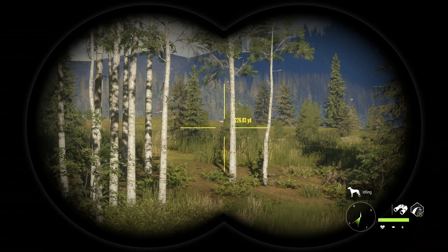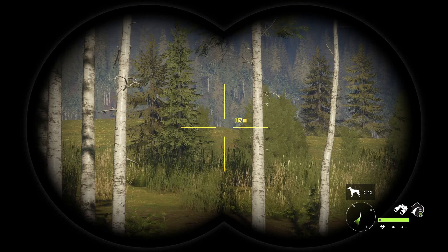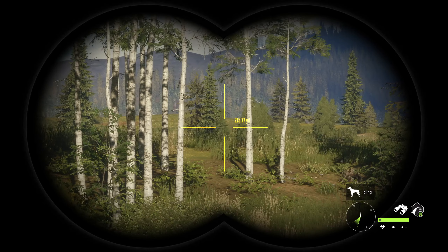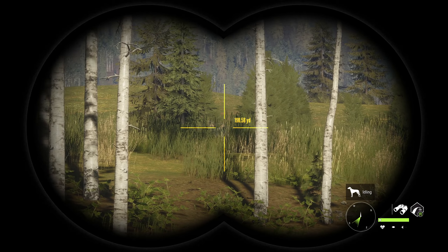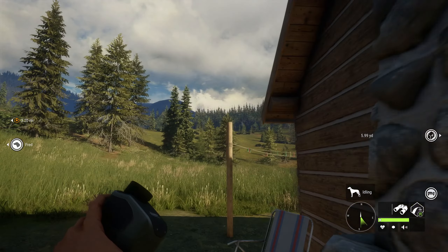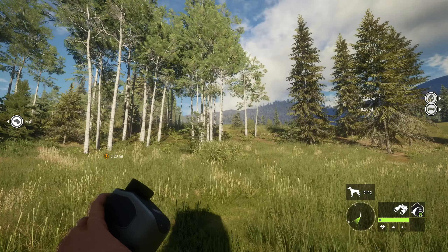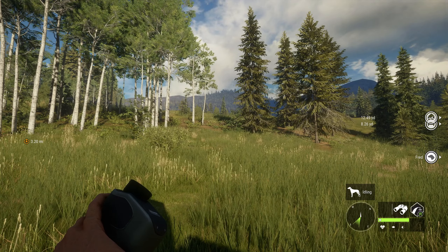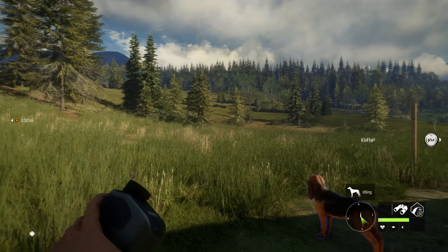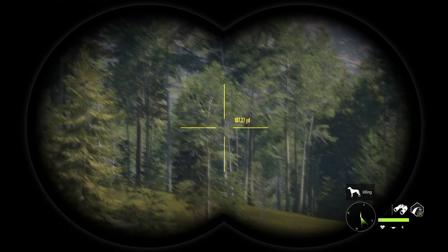Hey, welcome to another video. In honor of Thanksgiving, we are in the Silver Ridge and the goal of today's video is to find as many turkeys as we can. Of course we'll take other animals as we log them — there's antelope right in front of us and some elk. If they're big enough we'll take those, but the main goal today is to find some turkeys.